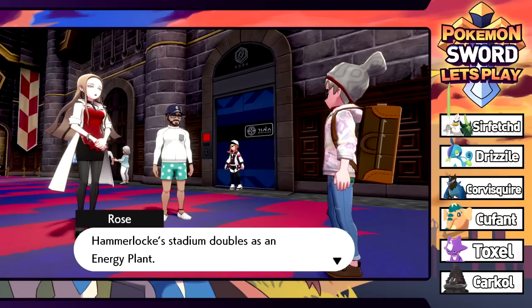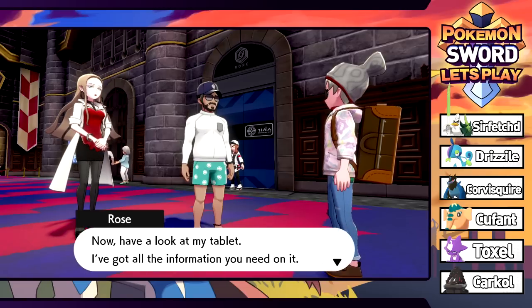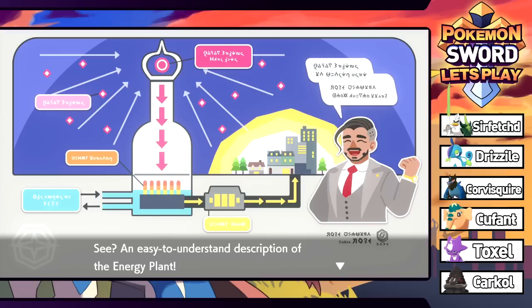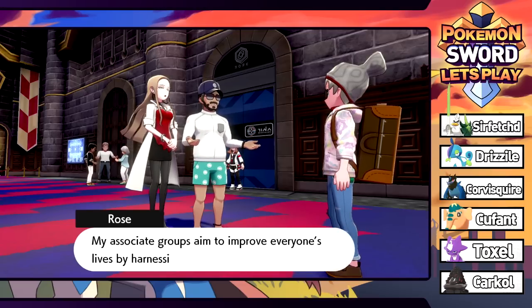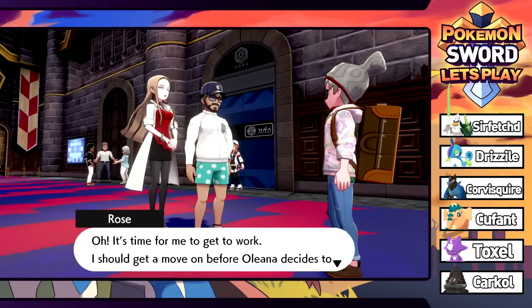So here he is just hanging out in his casual wear - them shorts are short, buddy. Hammerlock Stadium doubles as an energy plant. He's got a tablet - it's the future. An easy to understand description of the energy plant, even though it's written in absolute gibberish. First the energy is absorbed from Hammerlock Stadium's tower, then it's changed into electricity in the underground power plant and delivered to people throughout the region. It seems like Galarian Weezing has a similar idea with his smokestacks.